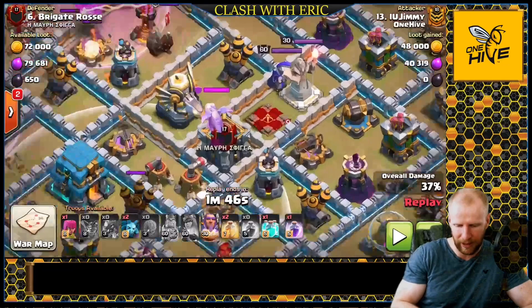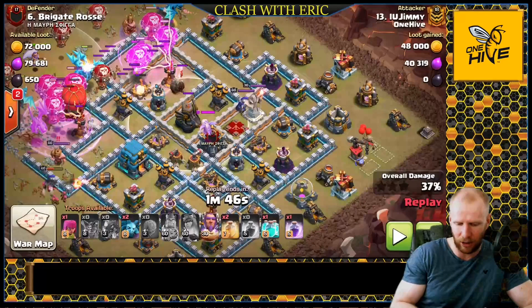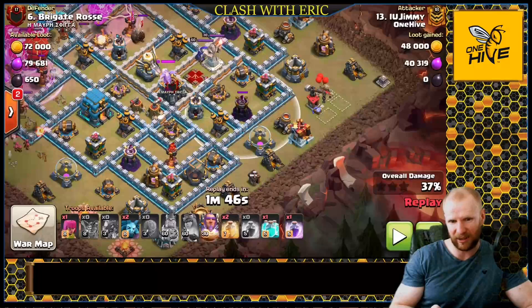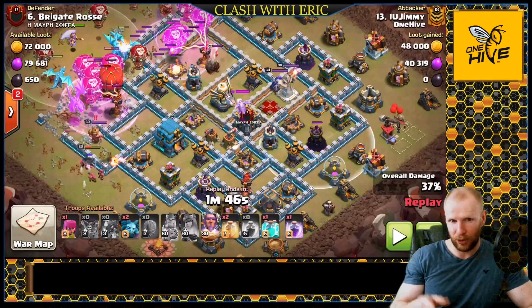On this one, the Eagle is right here with one space difference between it and the air defense, so if the E-Drags can hit that Eagle they can take down the air defense. On the back side there's an X-Bow, another X-Bow and Cannon, and a Wizard Tower — plenty of chain opportunities to get that air defense down as well.